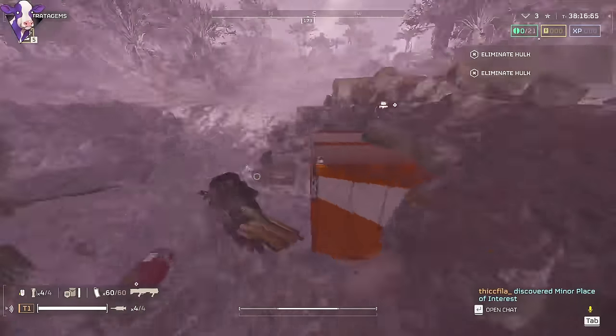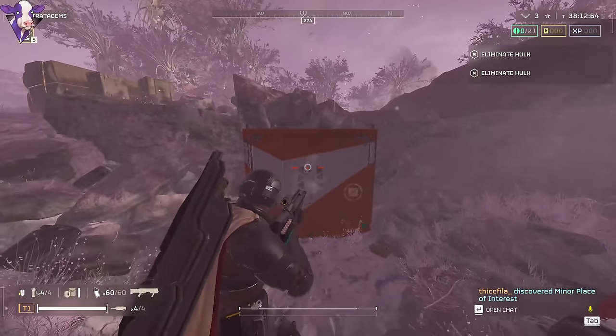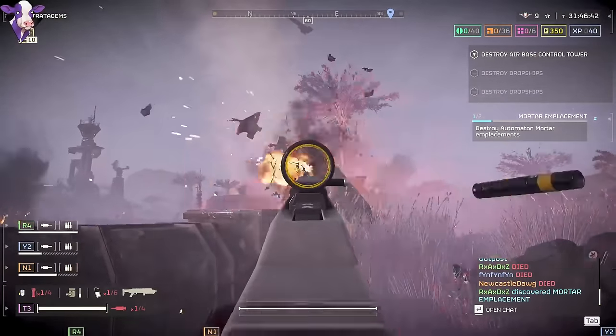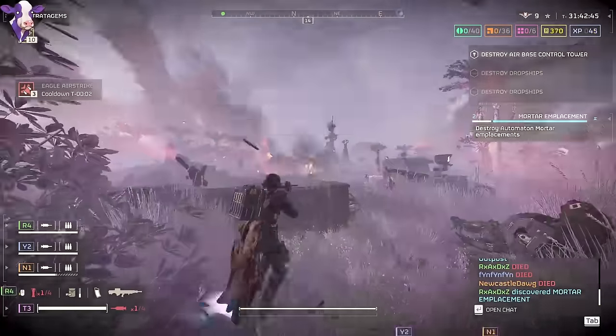I do understand why they made it so it can't open the door anymore, because that really didn't make any sense and was probably unintended. The Dominator, on the other hand, actually feels usable against devastators, potentially taking the place of the Slugger against robots.